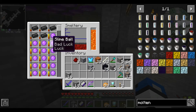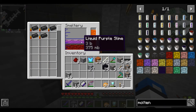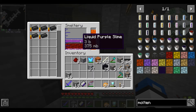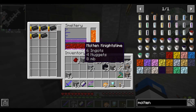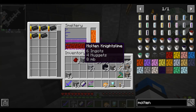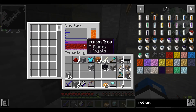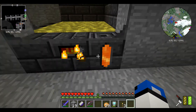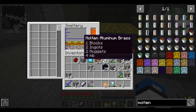I'm gonna put in the purple slime balls — we got molten night slime. We don't have enough for a block though, oh well. We still don't have enough for a block; I think I can find some more somewhere. But we're making aluminum brass.